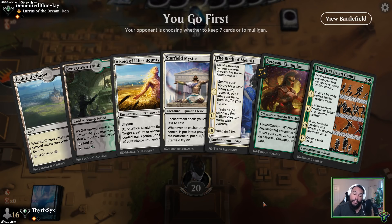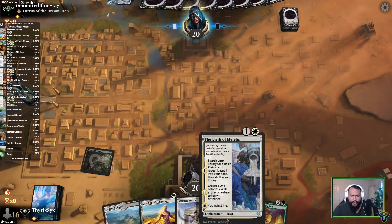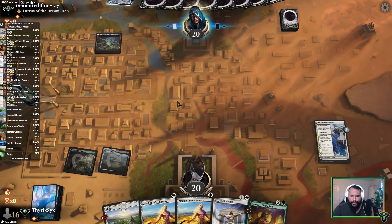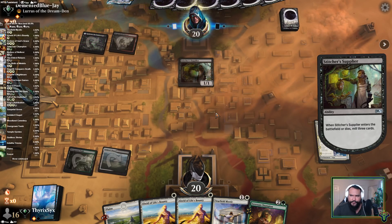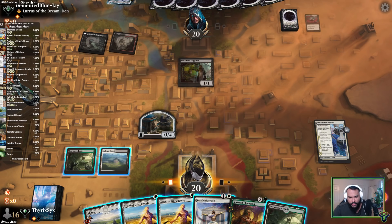I wonder if I should have brought in Destiny Spinner just as an additional early game creature — it's very possible I should have. I'm probably going to get rid of the first Iroan Games and play Birth of Meletis next turn, going straight into Birth of Meletis here. That way next turn I can play Mystic plus Alseid. Or I could just play Setessan Champion. I think I want to get at least some value on it. Maybe I could beat this one. Next turn I can play Setessan plus Alseid, or I could just play Setessan and hold up the Alseid I'll have this turn — I think that's probably better.